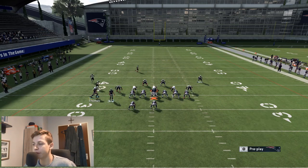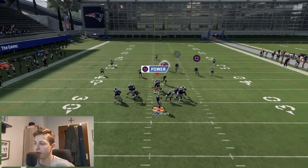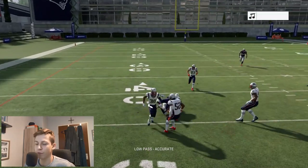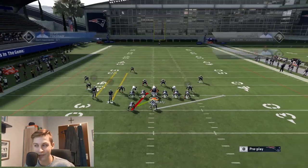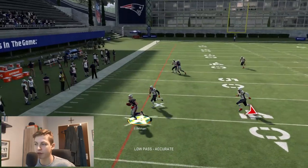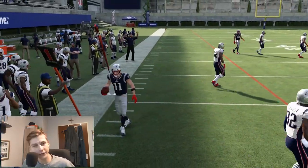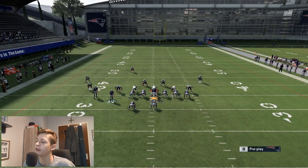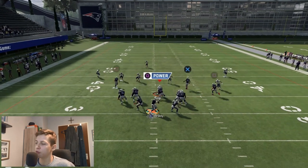It's a much safer catch and it's pretty much a guarantee when you get that animation that he's going to catch the ball. Once again, max protect, streak X, in route — and I'm going to show you that you can throw either route, both are fine. You just need to watch out for the user, and as soon as you catch the ball I would go down — most of the time you'll get that diving animation anyway.